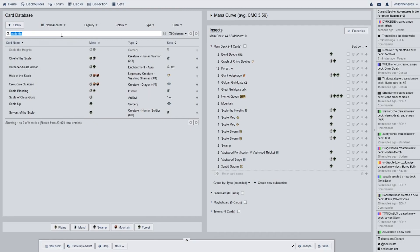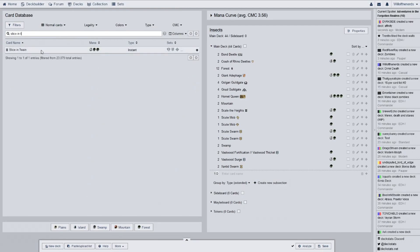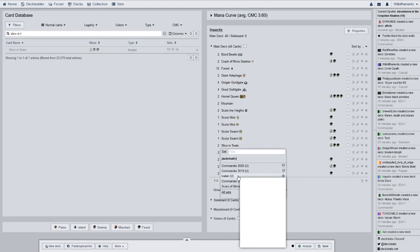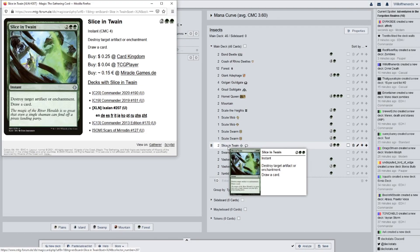So we have Slice and Twain for a two-of. Are they from the same set? They are — they're from Ixalan. Destroy artifact or enchantment and draw a card. So I basically have an artifact and enchantment control element here, because my friends play a lot of enchantments and artifacts.